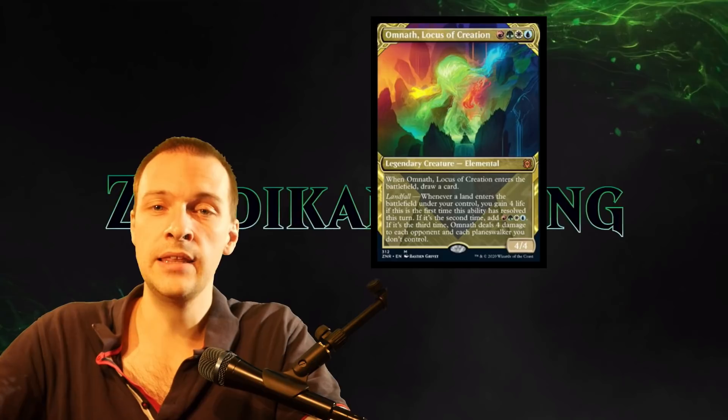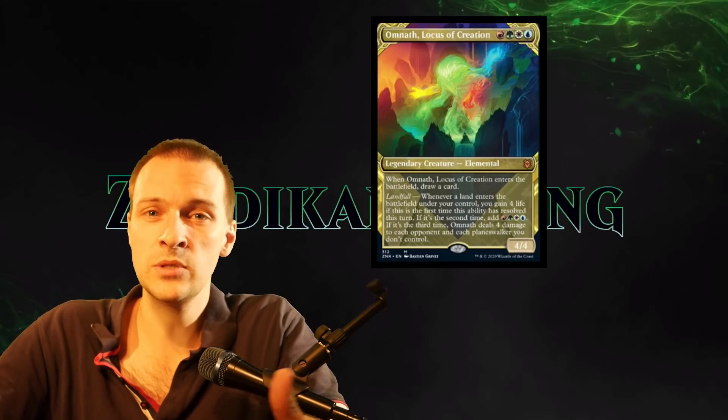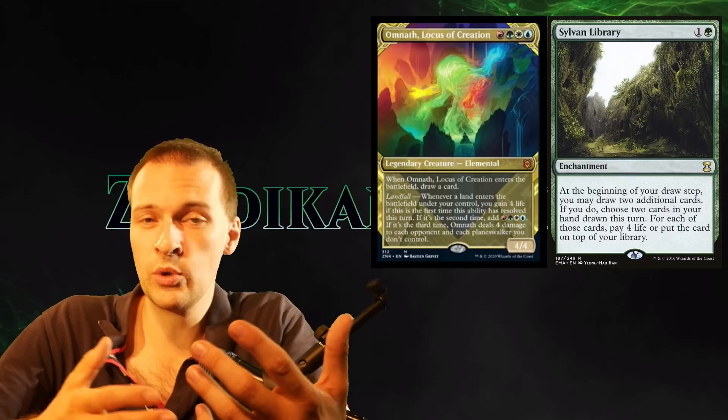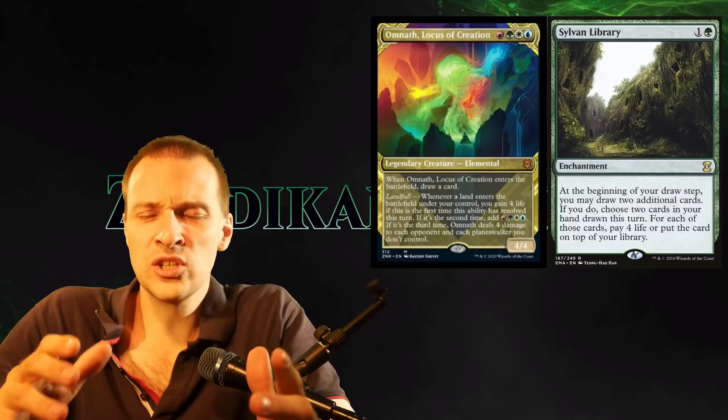The landfall trigger to gain four life is cute, but it's not something we can utilize well with the lack of black. We don't have Necropotence, Dark Confidant, and things like that. Now it's going to be good when you want to go long games with your Sylvan Library, so it's something — but it's not great.